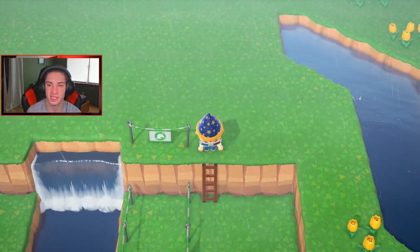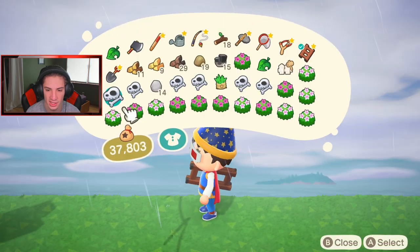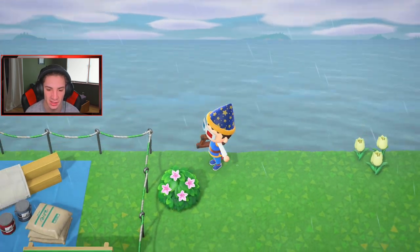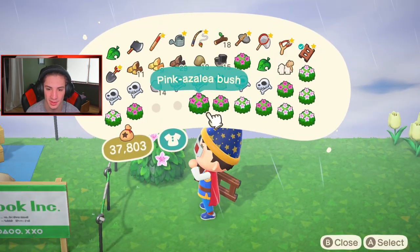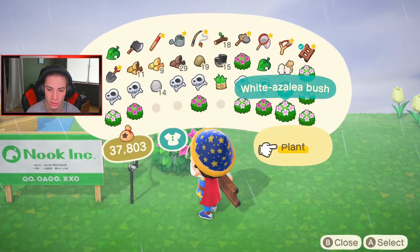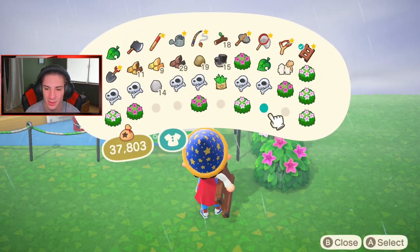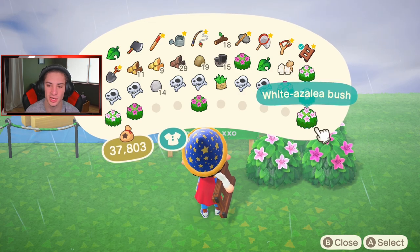Let's start placing all these shrubs. I have to stand a little bit back if I want to place these - it's not like saplings where you can stand right on top. Okay, it looks like we're going purple here. No wait, these ones are actually pink and the other ones are purple. Let's go white, no - we need pink and then we go white again. A little bit of purple. I don't know how these ones are white, they look pink - it throws me off so much.